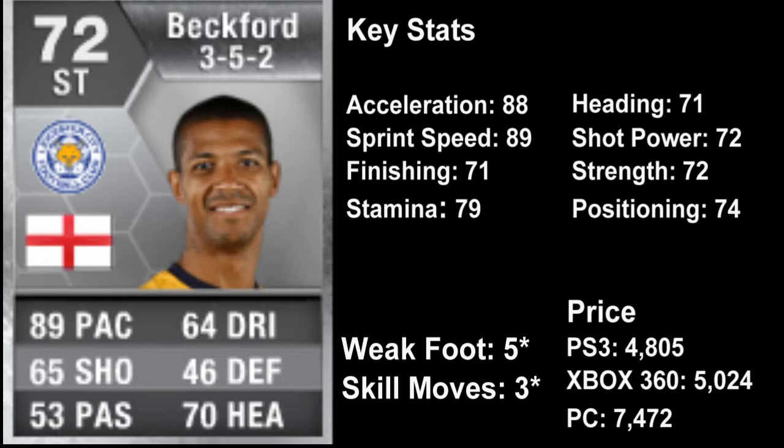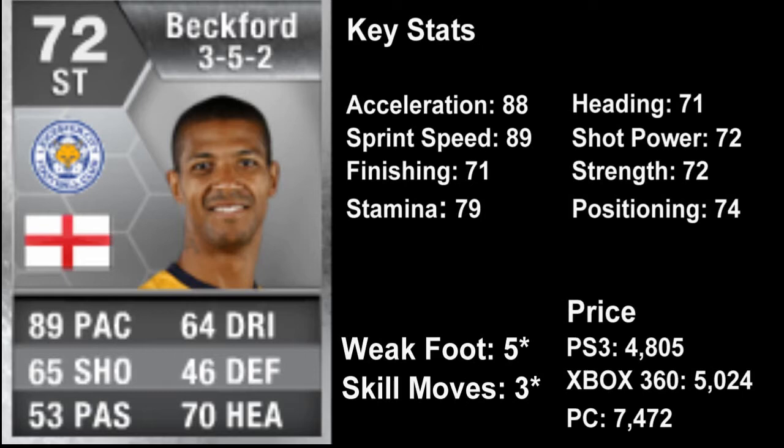46 defending and 70 heading. His key stats are 88 acceleration, 89 sprint speed, 71 finishing, 79 stamina, 71 heading, 72 shot power, 72 strength and 74 positioning. He's also got a 5-star weak foot, which he's quite well known for, and 3-star skill moves. His price on PS3 is 4,805 coins average, Xbox is 5,024 coins, and on PC it's 7,472.